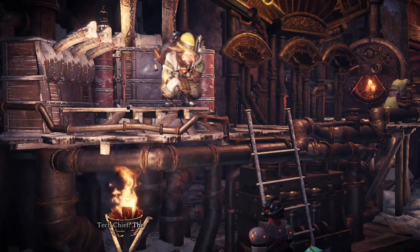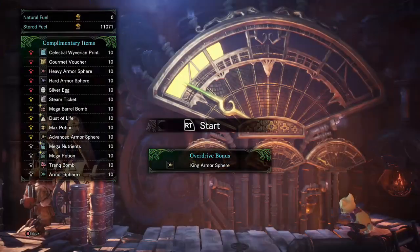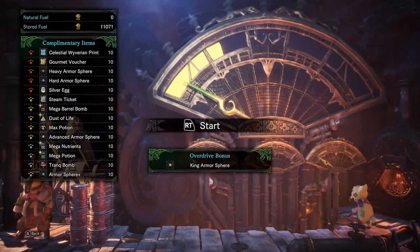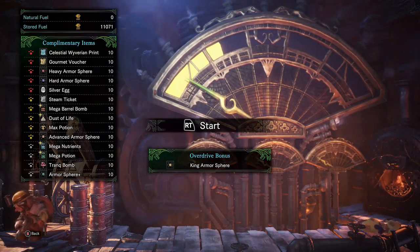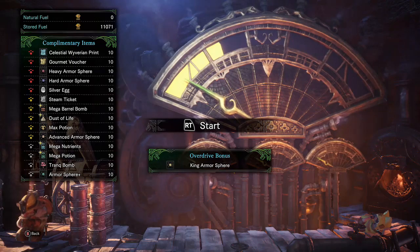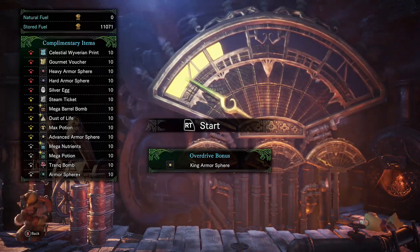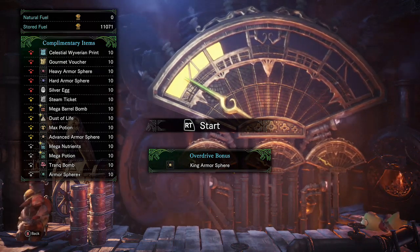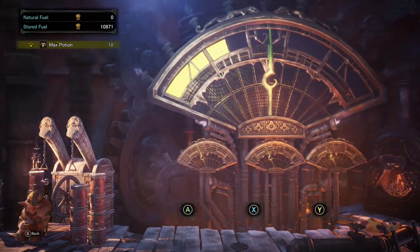With the update to the Steamworks, you can set it to 10 times output, which uses 100 fuel instead of 10. That 10 times output not only adjusts how much fuel you use, but it also adjusts how many rewards you get. So if I pull the right trigger and do one run, it gives me 10 max potions.